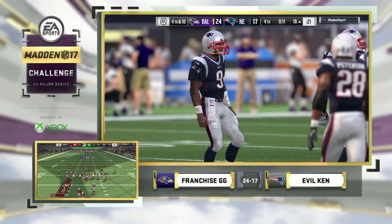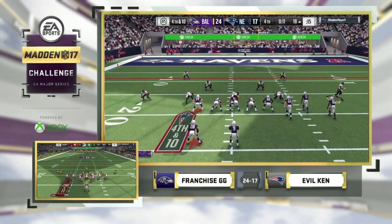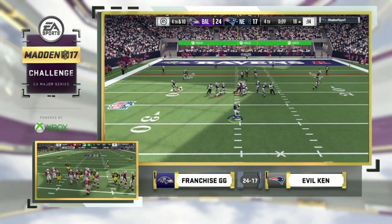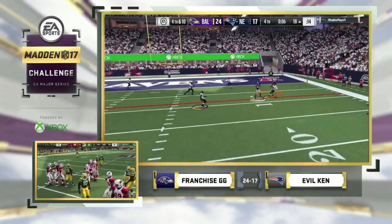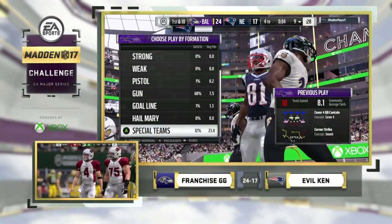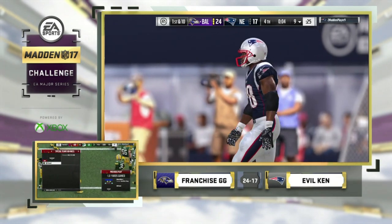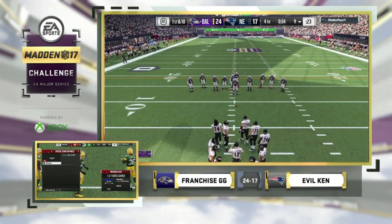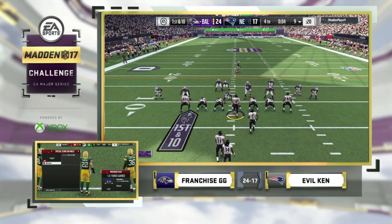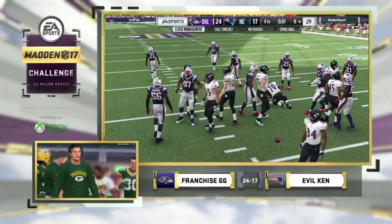This one's going to be wrapped up. Over in game two — fourth and ten from the 18-yard line. Evil Ken with no timeouts and 11 seconds, trails by seven against Franchise. Picks up the first down but does not get out of bounds — drops the rock. Franchise GG wins 24-17. Serious moves from Franchise to tighten up and lock down the game in the red zone. Six to three — what do you have to do to get a touchdown when calling these games?